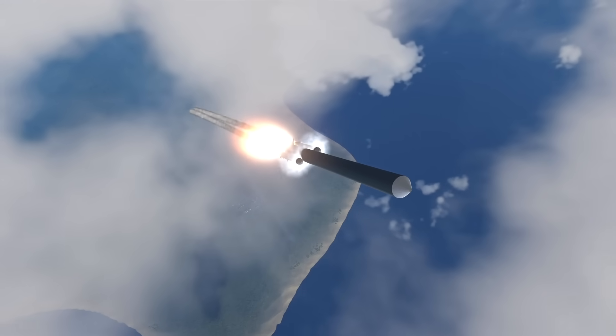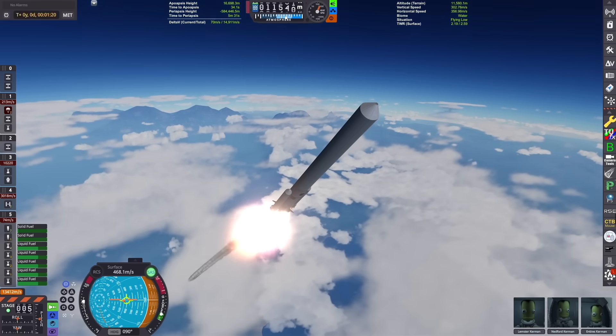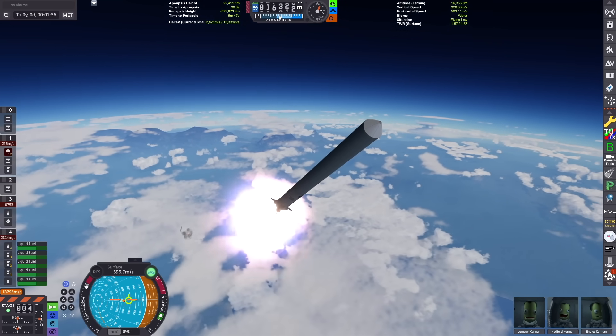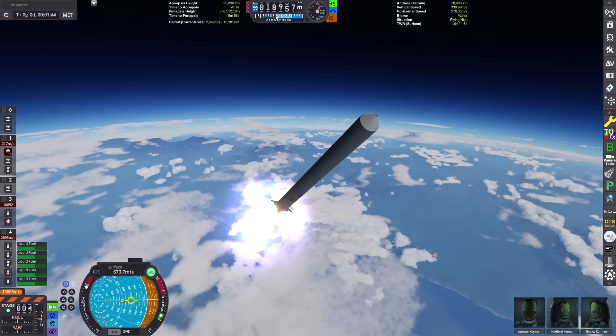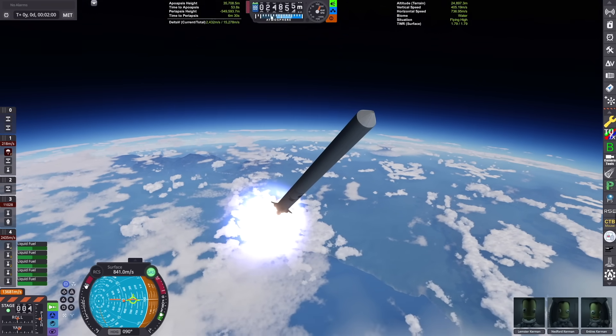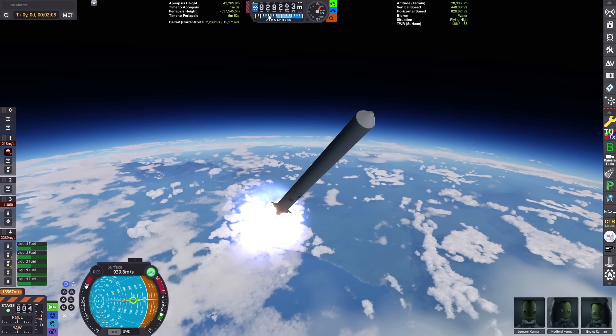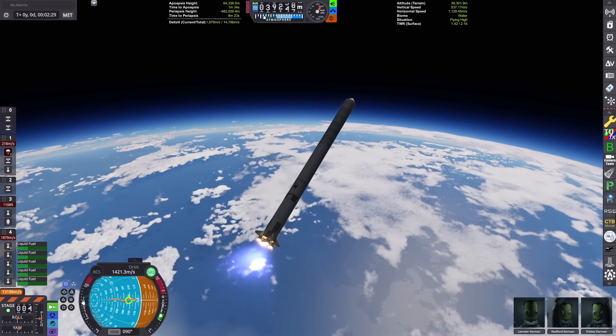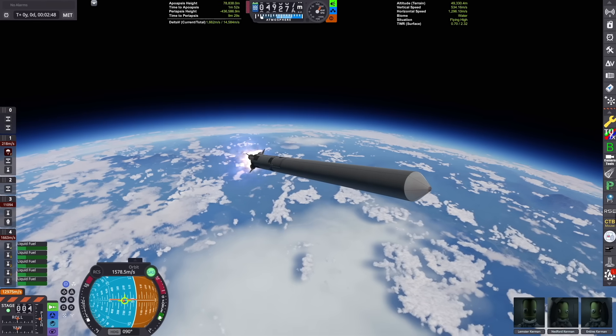We're starting our gravity turn here and breaking through the cloud layer. Just broke the sound barrier as well and just detached our solid rocket boosters - looks like they smashed into each other behind us. But we're breaking through the thicker parts of the atmosphere, trying to coast up to our apoapsis where we can begin our circularization maneuver to capture into a stable orbit around Kerbin.